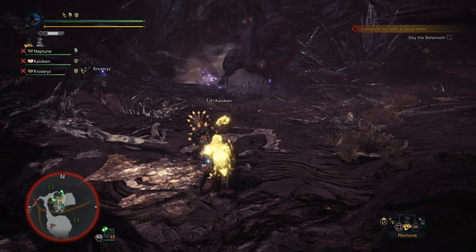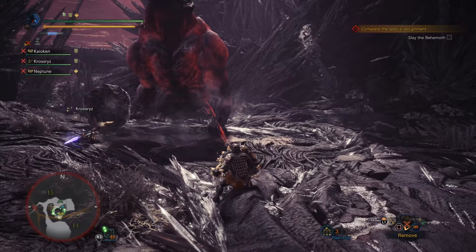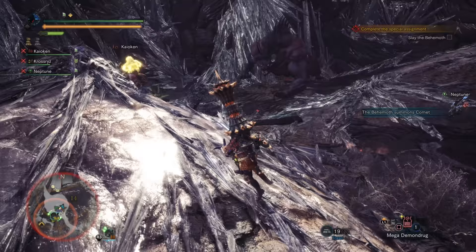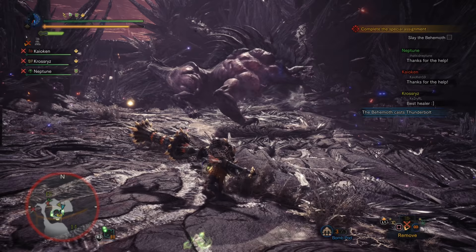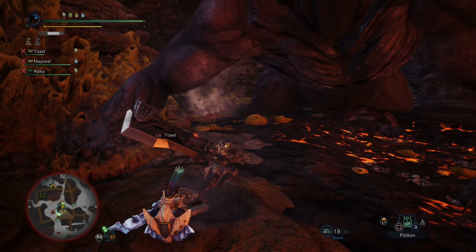Another attack the Behemoth can use to close distance is the Shoulder Charge. Very much like Nergigante's Shoulder Charge, he lays down on the ground and charges his shoulder towards you at high speed. This will close a deceptively large amount of distance and does a large amount of damage, so make sure you're rolling out of the way or blocking it. If the hunter the Behemoth wants to reach is too far away, he has a Superman Punch — he leaps high into the air, zooms across the map, and punches the ground. You shouldn't see this too often.